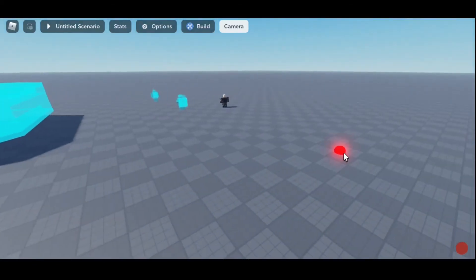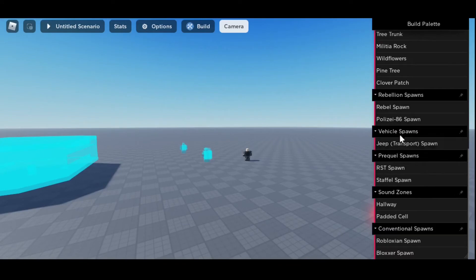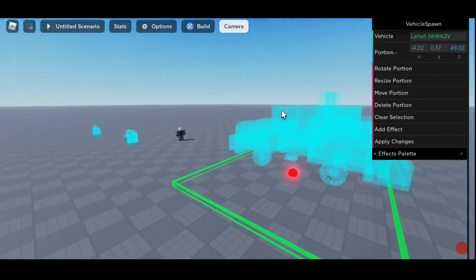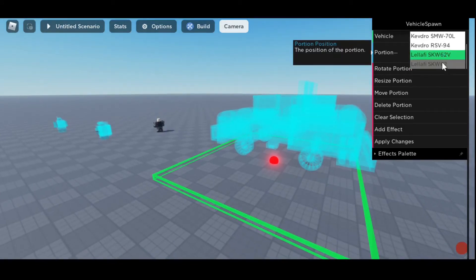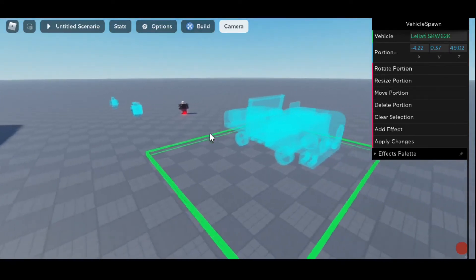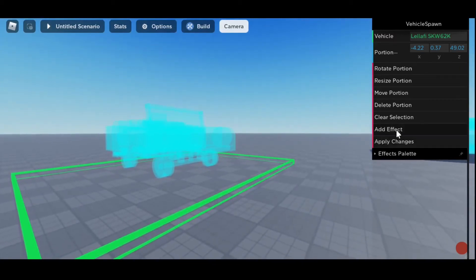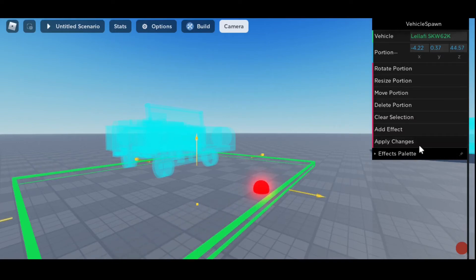Next, you'll have vehicles. To place those down, you go here — you can choose tanks. I prefer to choose the jeep. You can take the vehicles and change which one you want. I'm going to use the 62K, K being Kanonier, which is German for gunner. This is the gunner variant where there's a gunner seat in the back, and it's one of my favorite variants of the SKW 62. We can apply changes, clear the selection. You can rotate it and even move it — apply changes, clear selection.